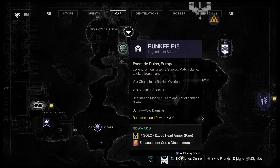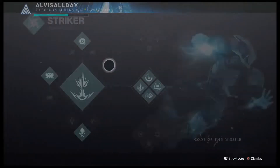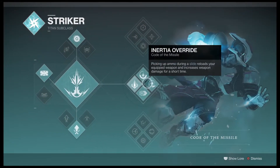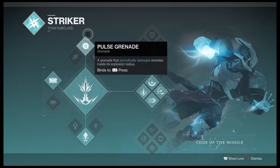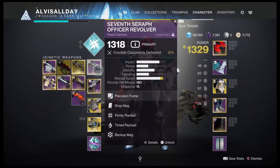You have to use this lost sector at least once before it unlocks into Legend. Today I'm on a Titan using Missile, because Missile is pro. Pulse grenades, obviously, barricades to heal myself. Revolver — one of my favorite hand cannons — with Explosive Payload. Time Payload works really good for overload champions too. Any hand cannon with Explosive Payload or Time Payload is good; you need one hand cannon.